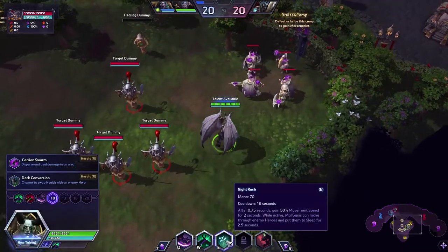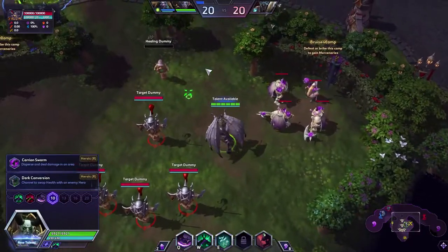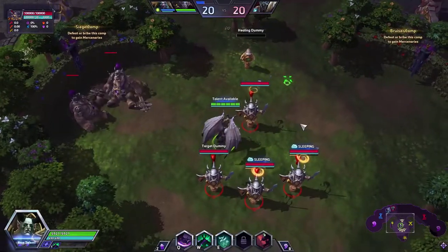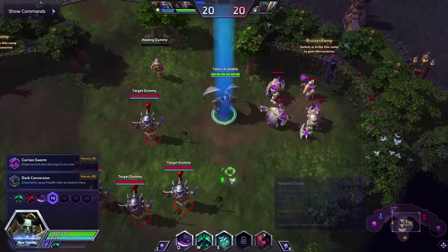Third ability is Night Rush. After channeling, you get movement speed for two seconds. And whoever you pass through, you sleep. So you just sleep them — cool ability. Good way to get out, and CC. That's about it.